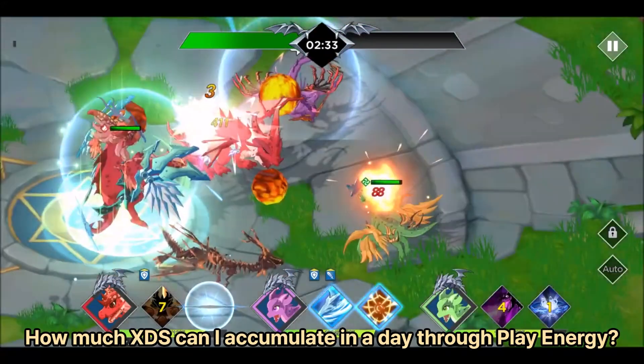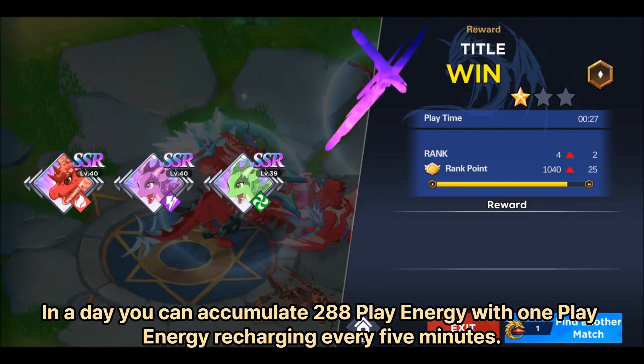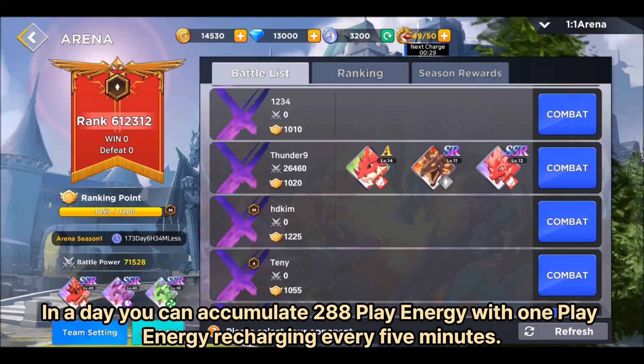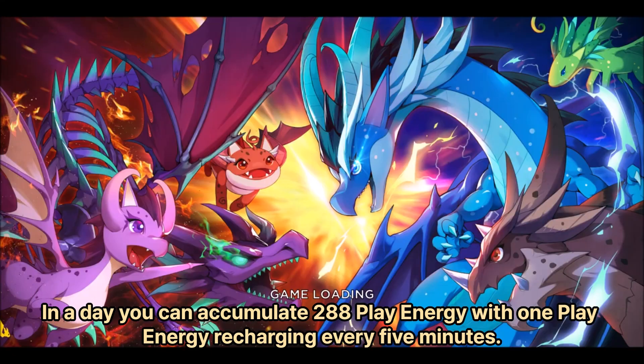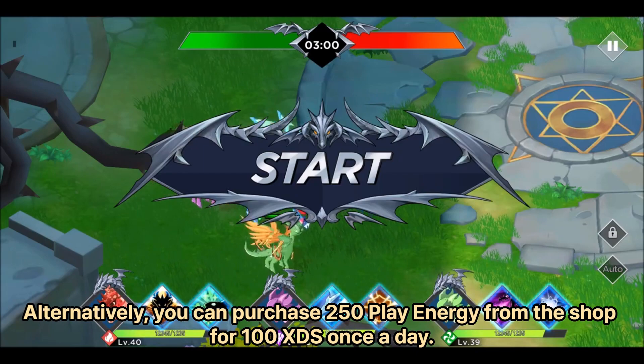How much XDS can I accumulate in a day through play energy? In a day, you can accumulate 288 play energy, with one play energy recharging every five minutes. Alternatively, you can purchase 250 play energy from the shop for 100 XDS once a day.